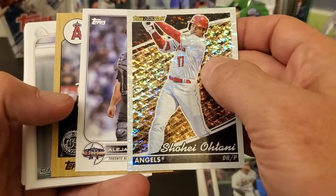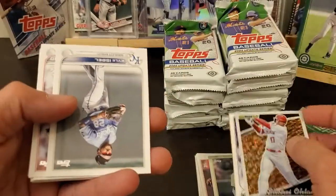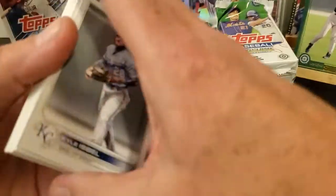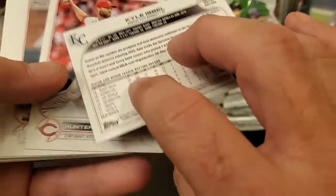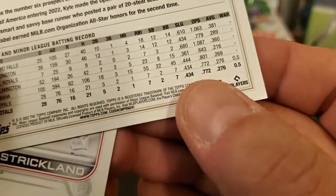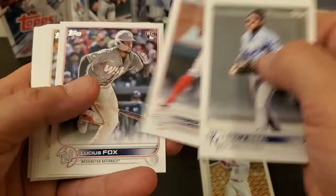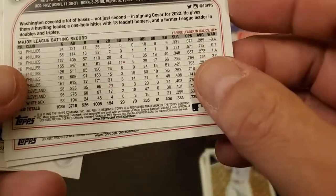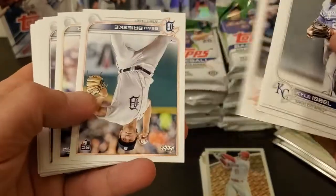Shohei black gold, Shohei 87. From what I'm seeing, I think you kind of get maybe one short print per box. I'm not a hundred percent - I mean, they're not going to tell you if they're short prints, they're not going to tell you that you get one per box.